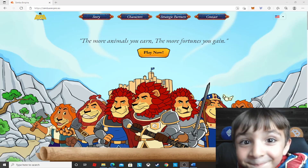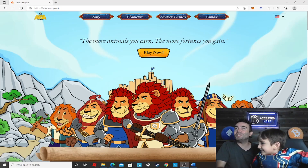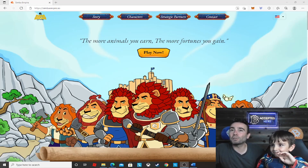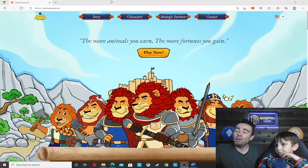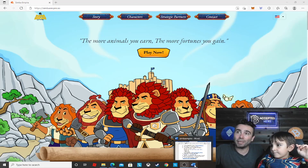You're going to go to the website SimbaEmpire.io. This is a play-to-earn game — you can earn money playing this game. Crypto, of course. Before you even play, you gotta have a wallet. I would suggest MetaMask. If you've never done crypto before, there are six steps that I'm going to go through, so you can get set up to play this game and any play-to-earn game really.